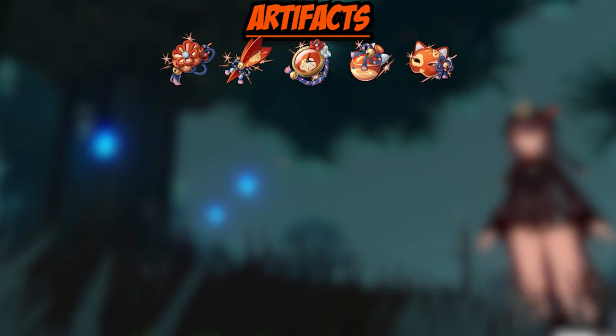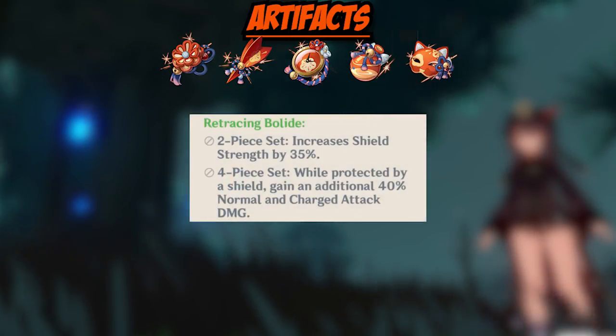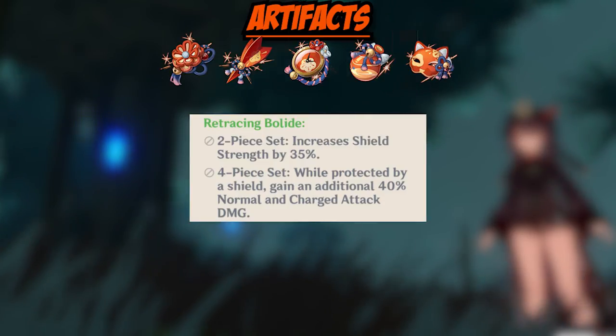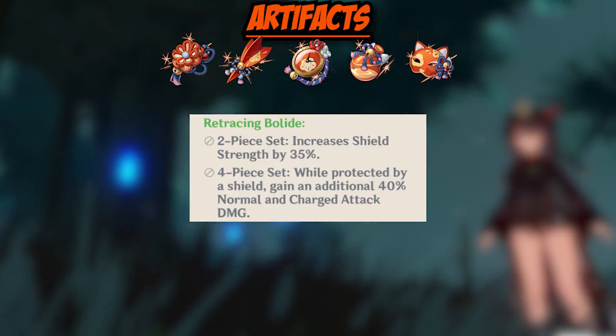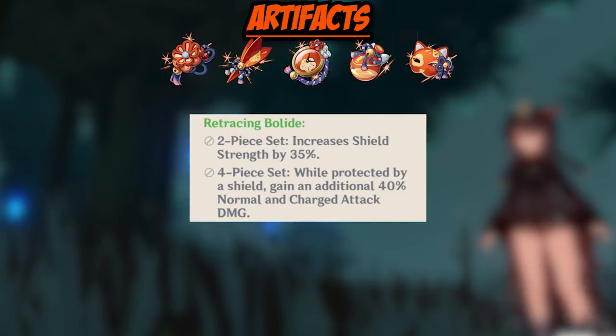The next artifact set is Retracing Bolide. This set is good to run if you have a decent shield character. You should only be running this if you have a really good four-piece set. With a shield, Hu Tao — who is optimally played under 50% HP — would be a lot safer from harm and would receive an increase to her damage with these artifacts.